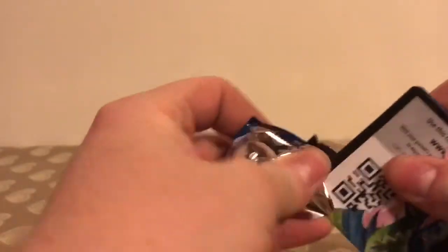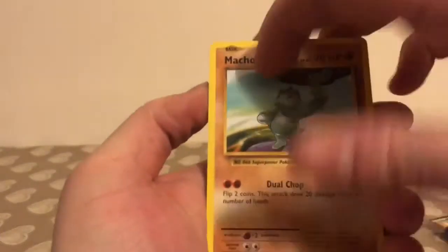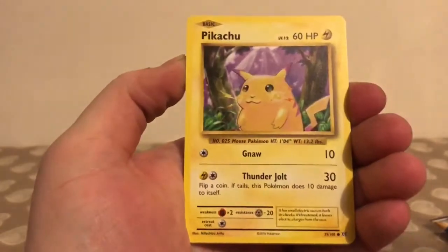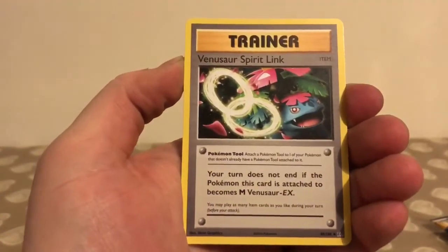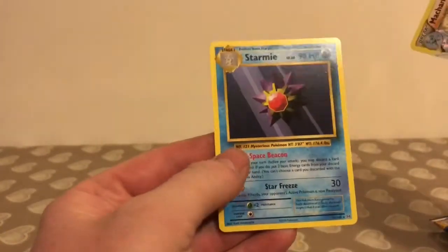On to the first of the Evolutions packs — there we go, and there is the code card. We start this pack off with a Machop, Weedle, Onix, Staryu, Pikachu, Nidorino, Energy Retrieval, Venusaur, Venusaur Spirit Link, a Break card, Machamp, and the rare in the pack is a non-holo Starmie — so at least I get some points there for the Break card. And on to my final pack.